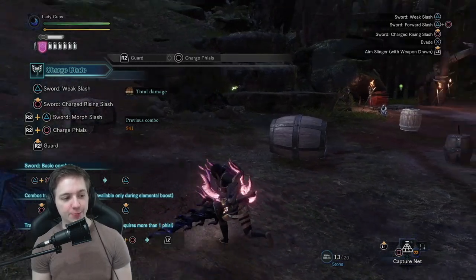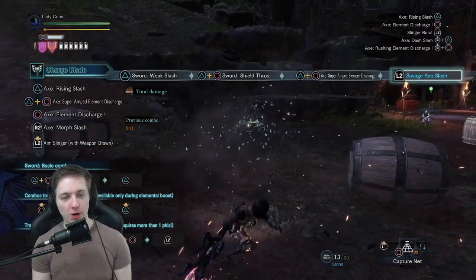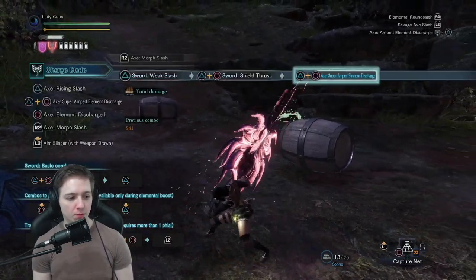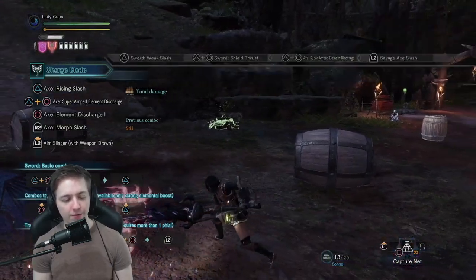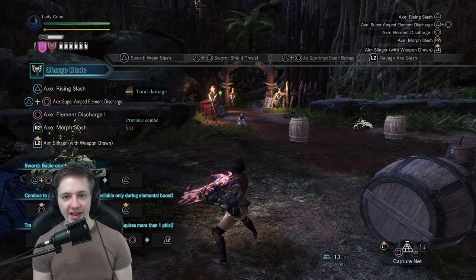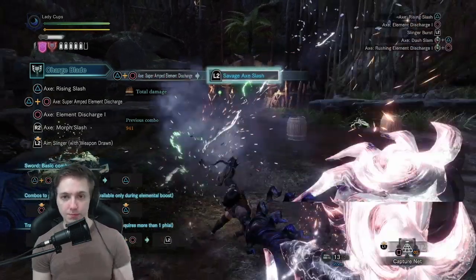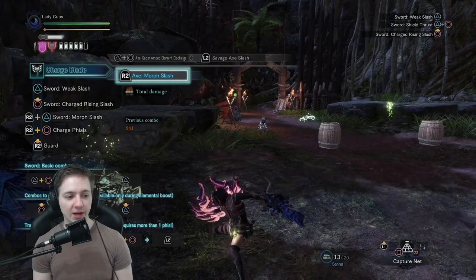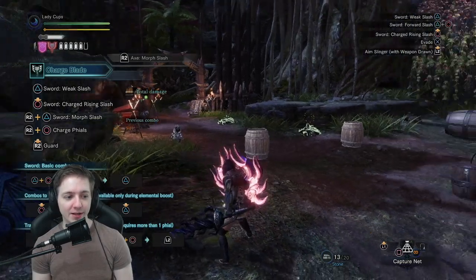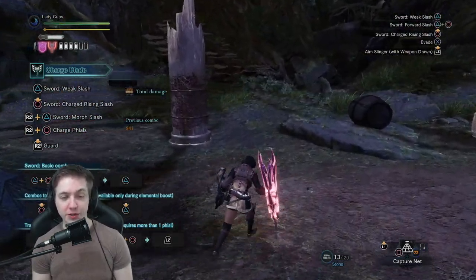Iceborne adding Savage Axe also added a couple new guard points. When you do the Savage Axe activation and push L2, that's also a guard point where the shield goes across your character's back. I don't find myself using this one very often — it's more for if I'm throwing an Amped Elemental Discharge and the monster turns to attack me and I need to bail out into Savage Axe. Honestly, instead of bailing yourself out with that guard point, I'd recommend just knowing your openings for SAED and AED a bit better. But if you're trying to flex and be cool, that one's a really good one.